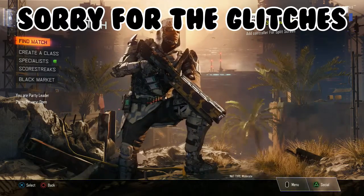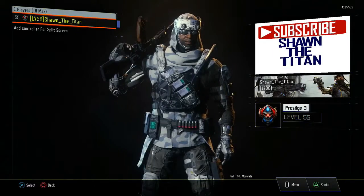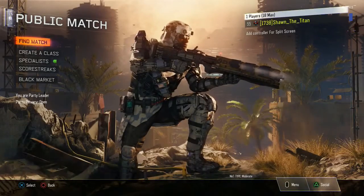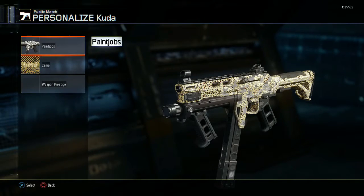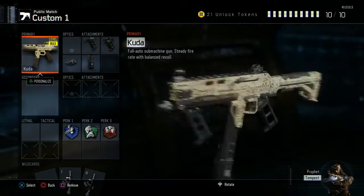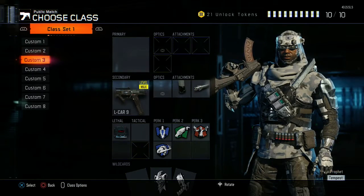I'm going to show you my classes, stats and everything. Class 1 — you guys know I love the Kuda. We got the Diamond Kuda. I got Grip, Quickdraw, Extended Mag, Rapid Fire. We have a Gorgon class. Elkar 9 — Diamond. We got the Pistols Diamond and the SMGs Diamond.